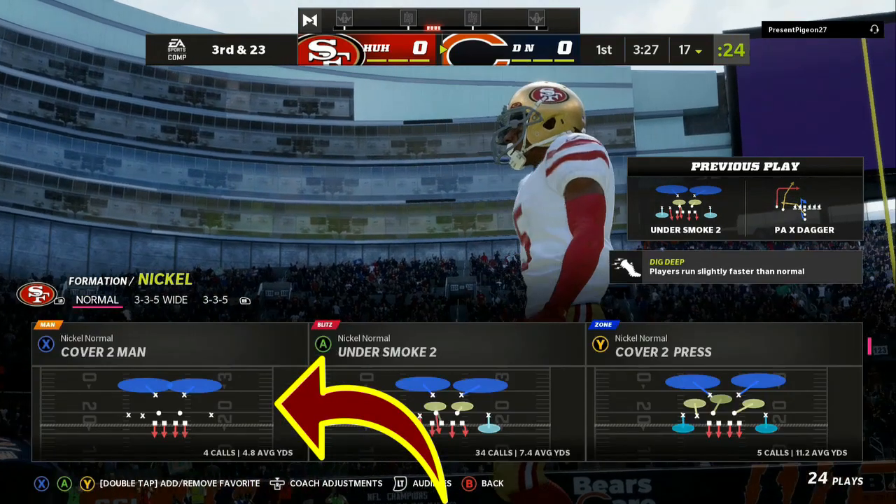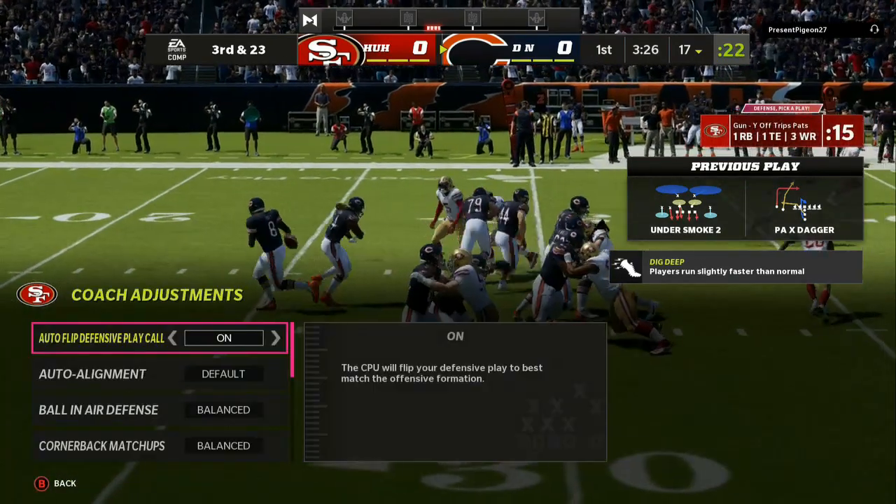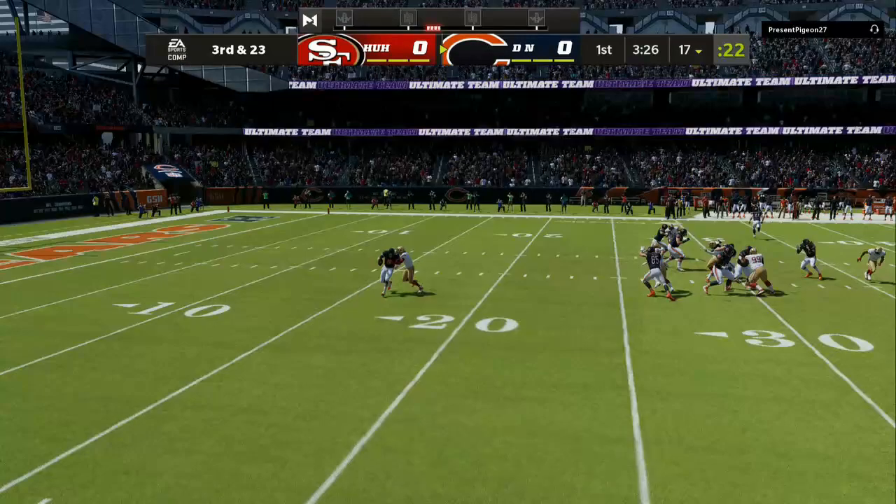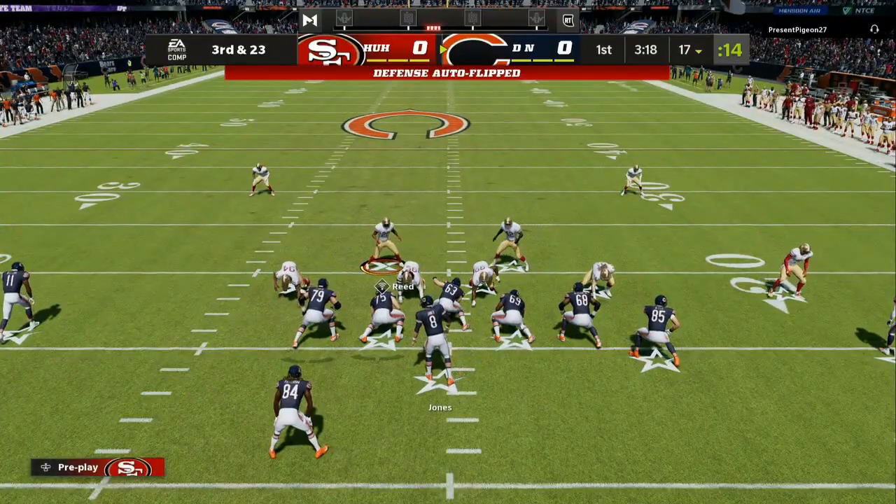When I start the game off, I start with default zone drops. As I get sacks or he starts throwing two and three yard pass completions, I make adjustments — I will go back to 15 or 20 yard flats.